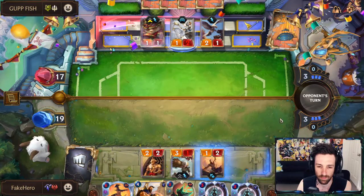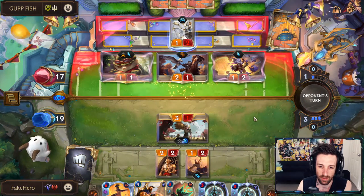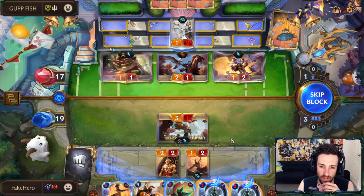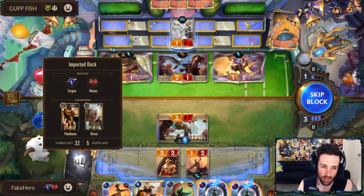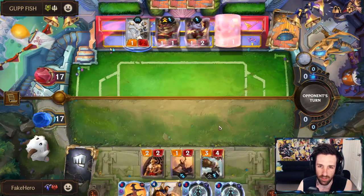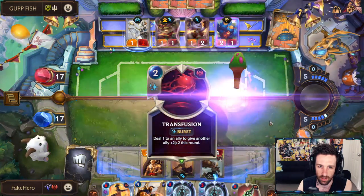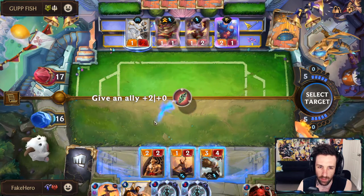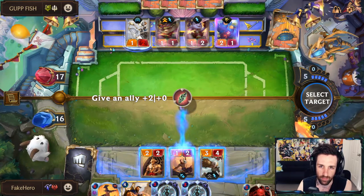We can play Saga Seeker here. We're probably losing Riven, but honestly not too much of an issue. We could reforge here, or we can also replay Riven. Pale Cascade here seems kind of weird, so I think what we're going to do is just replay Riven — delaying Pantheon another turn. That's kind of the inherent problem with Pantheon: he can just be very clunky at times. We're definitely going to swing here, and having Transfusion is kind of nice. We're definitely going to grant something plus two. It's probably just Saga Seeker.